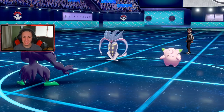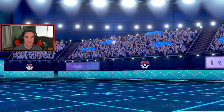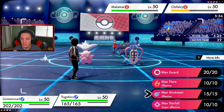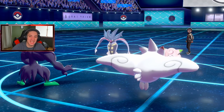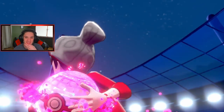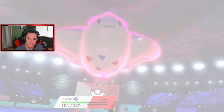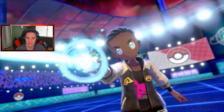I thought Steel Beam would have done ten times more damage — it just ate it up with no problem. It's okay, go for another Sucker Punch. He's probably going to go Follow Me — I'm going to go for a Starfall here. This thing is terrifying. Contrary Malamar is so strong. He's like plus five on defense too — it's just like GG. Here comes the Dynamax. He's going to own me here, game over.